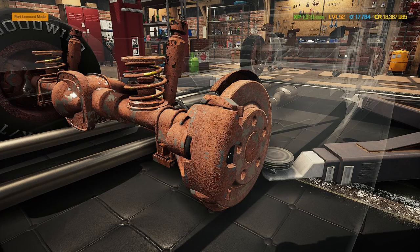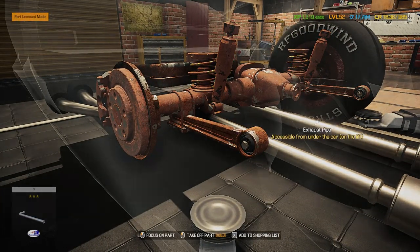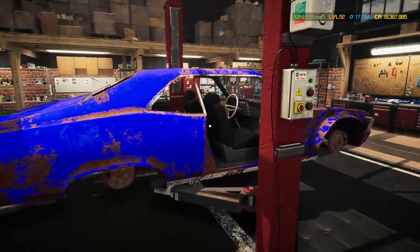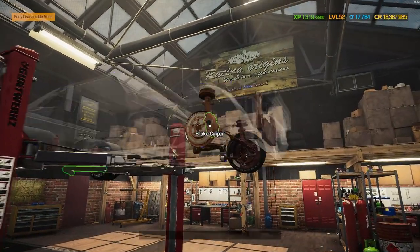The suspension does look all complete, so that's pretty good. Let's grab the fuel pump out while we're here as well, and I'm going to get on and get the rest of the engine bay stripped out, all of this suspension out, and then we'll go work on that beautiful V8 engine — stripping it down to its bare bones and building it back up brand new.